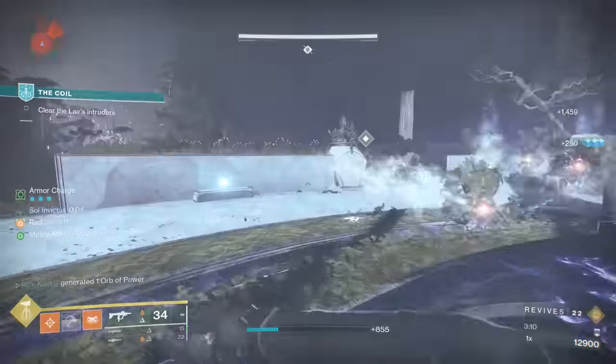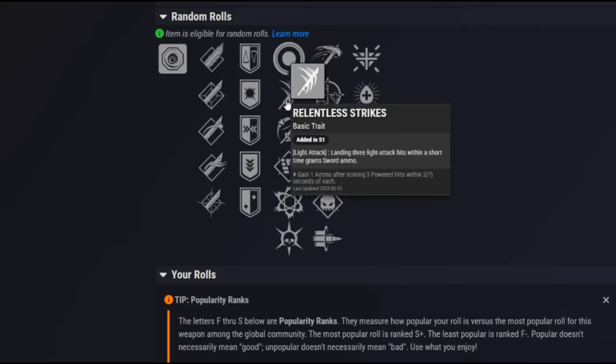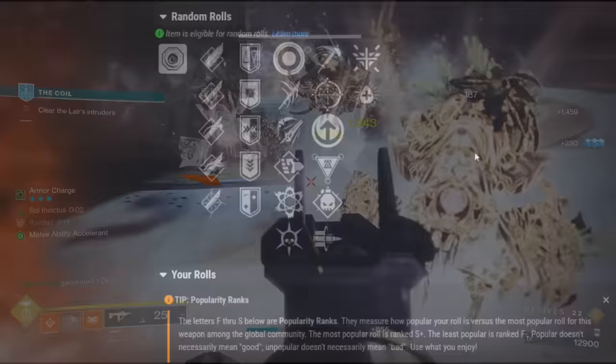But if you don't care about Eager Edge or don't like it, it can also get the S++ tier sword perk Relentless Strikes, to get ammo back when you're attacking bosses. It can even get Pugilist and Chain Reaction for some fun combos as well.